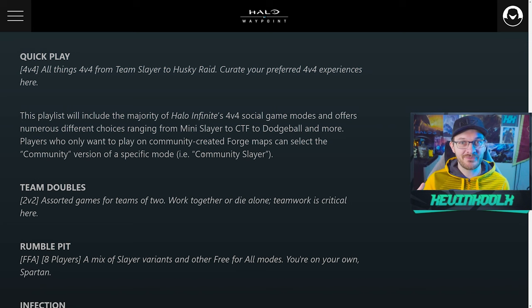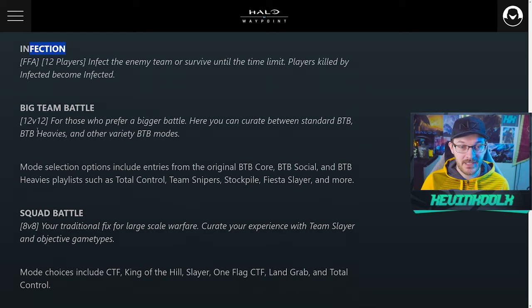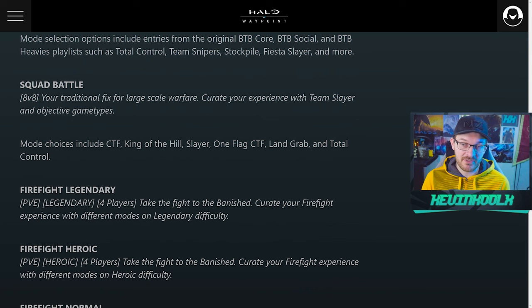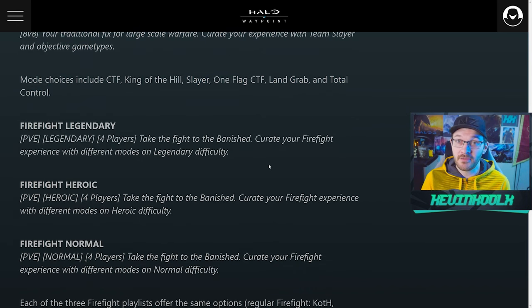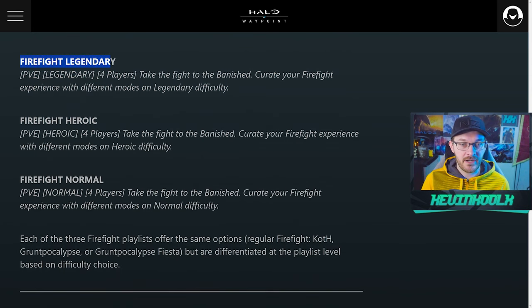You'll also have Team Doubles, Rumble Pit, Infection, and Big Team Battle where you can choose your preferred varieties — standard BTB, BTB Heavies, and more. Squad Battles will also let you choose specifically what mode you like: CTF, King of the Hill, Slayer, One Flag, Land Grab, and Total Control. My suggestion would be to select all these modes if you want a quick match time, but it's up to you.